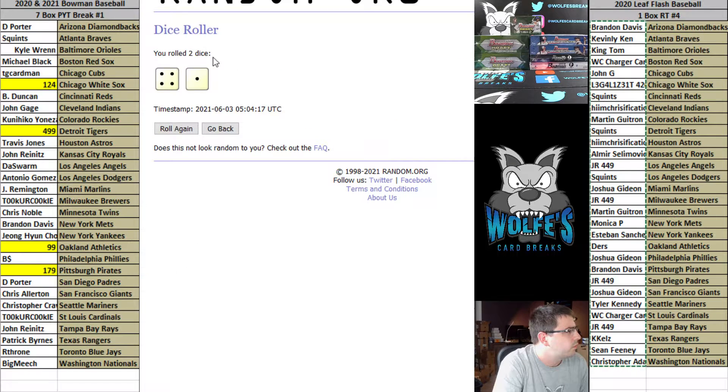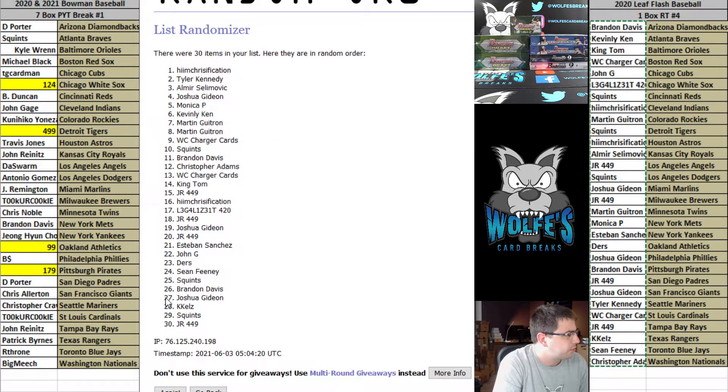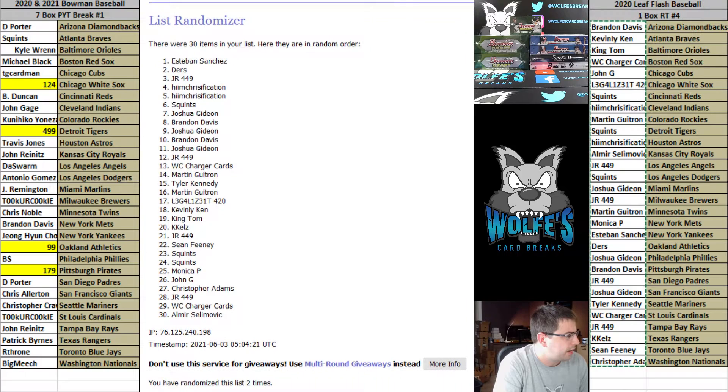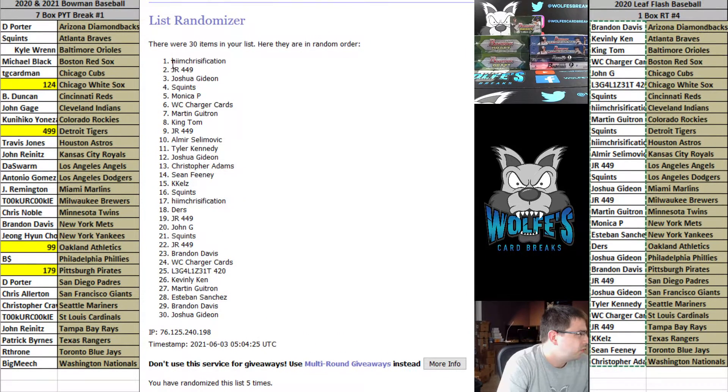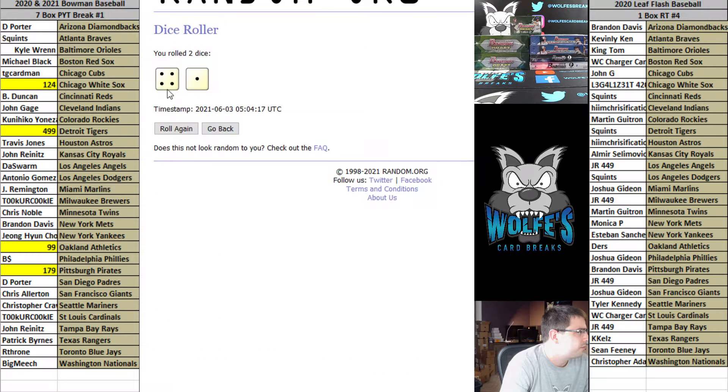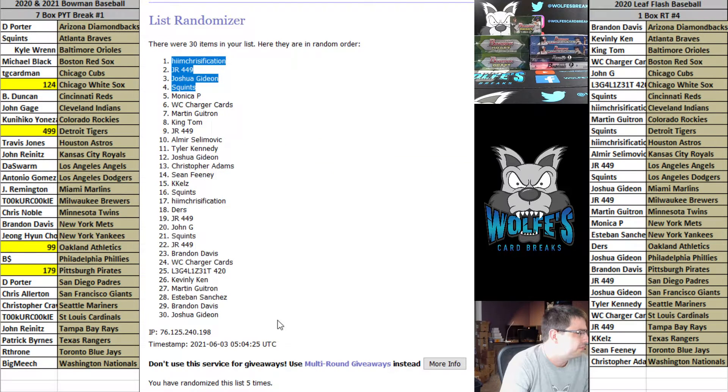Got to be three or higher on the dice roll. Four and one is five — top three on five, top four — excuse me. Five times. Chris with the top spot. JR, Josh, and Squints on five. Chris, you get pick of the litter — JR, Josh, and Squints, you guys are in on the draft. Top four get to draft. Congrats to the top four — Chris, let me know your pick.